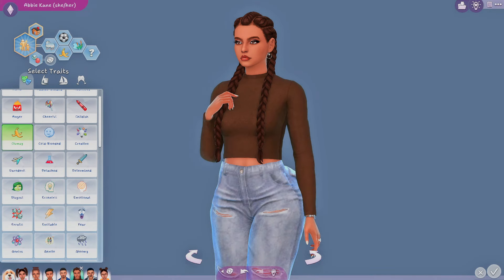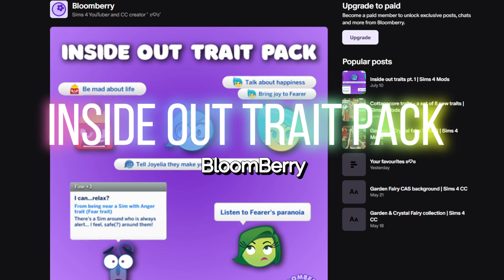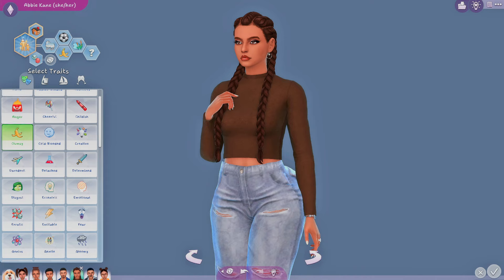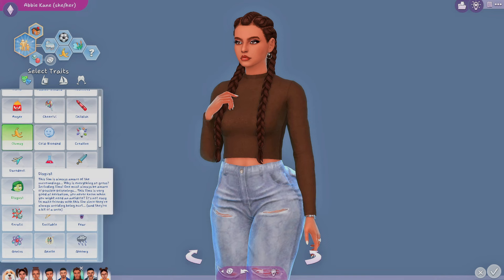Next up, the fun kid in me had to get this: the Inside Out Trait Pack by Bloom Berry. I love the movie Inside Out — I just recently saw part two, it was so good. But this one is based on the original movie. Your sims get the character traits: Anger — this sim is always angry, stay away. Disgust — always aware of surroundings, very good at herbalism, and not easy to make friends with.